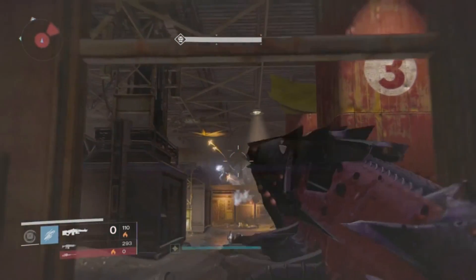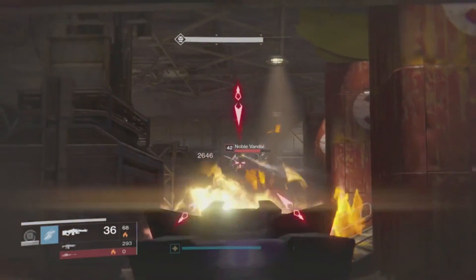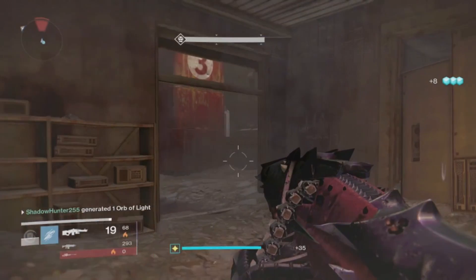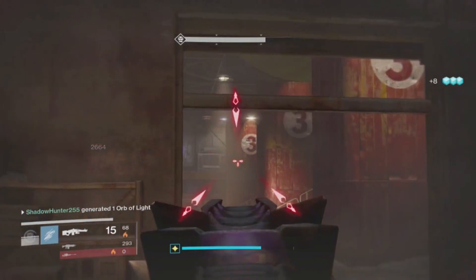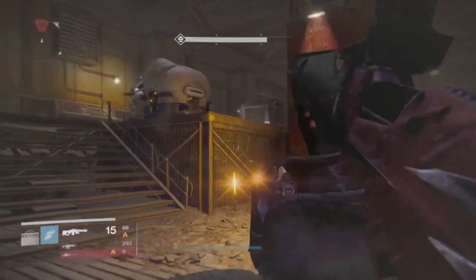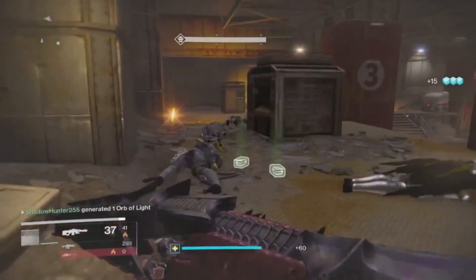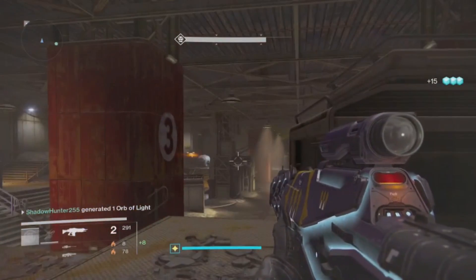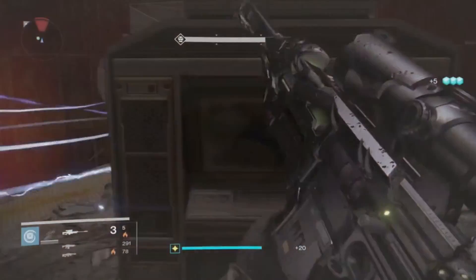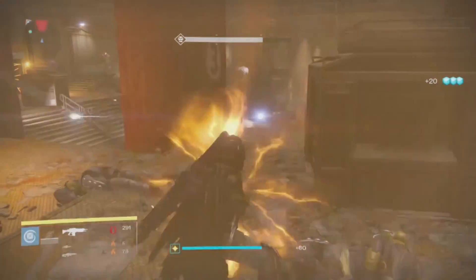Also guys, people have been running Super Good Advice and it's actually not doing a bad job either. So if you've got Super Good Advice, it might be worthwhile taking that. Sleeper Stimulant, any solar sniper rifle or sniper shotgun you'll want. So the run from the raid is half decent with the solar burn. Basically anything with solar burn will allow you to get that extra buff. Especially if you've got a sniper rifle or a shotgun, you're going to get the solar burn and also the extra from having Specialist as well.